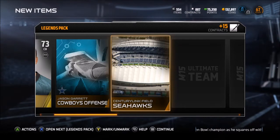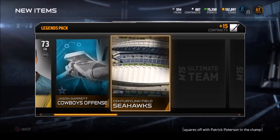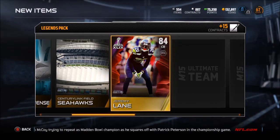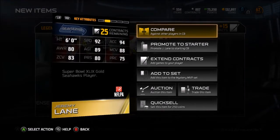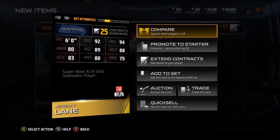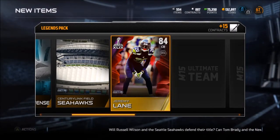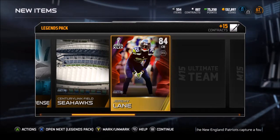Nolan Carroll 73 overall corner, Cowboys offense - that's a good offensive playbook. Century Link Field Seahawks - I think I already have that and the Cowboys offense too. I have a lot of playbooks, fields, and uniforms to go through from all the other packs. Jeremy Lane - 88 man coverage, 92 speed, 94 acceleration. That's pretty good for me; I'm sure a lot of people have Patrick Peterson, Sherman, and Cromartie.